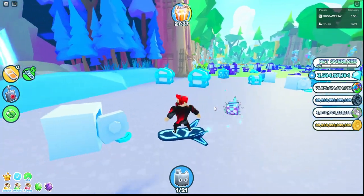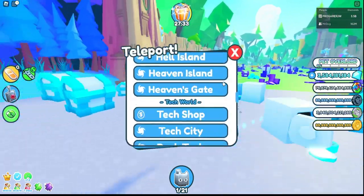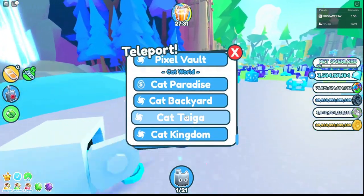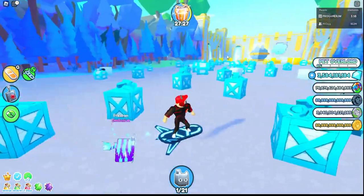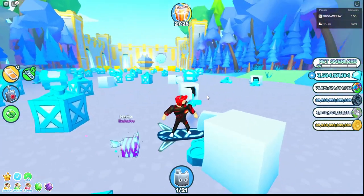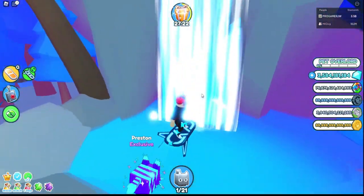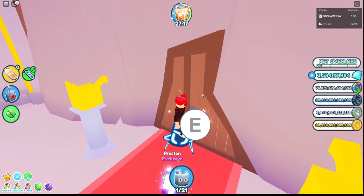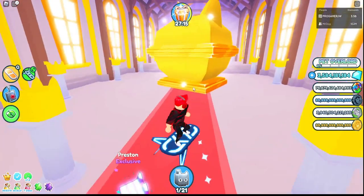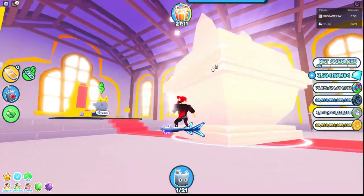So down here is the new Cat World — it's the second to last world. If you come down here on the right side there's a waterfall at the beginning, just go in there. It costs 7.5 trillion gems — I already unlocked this on the stream.